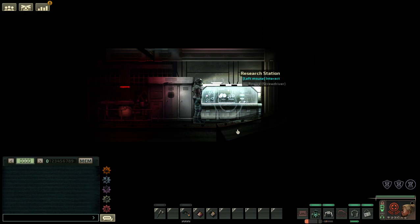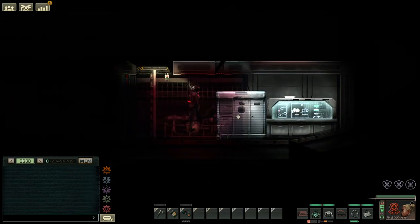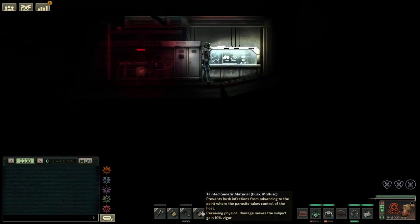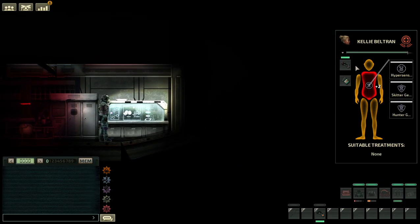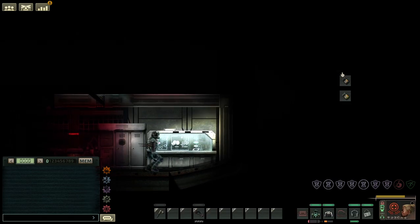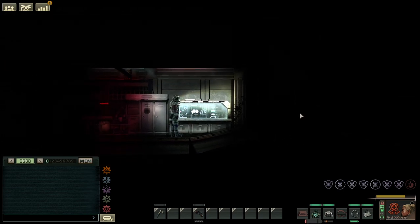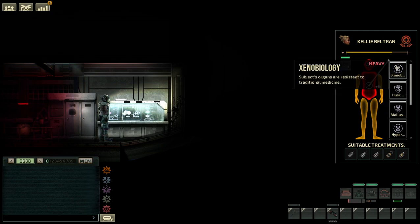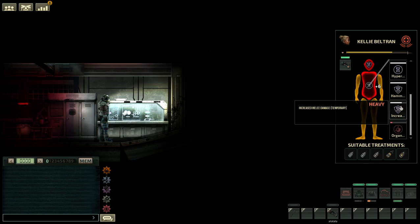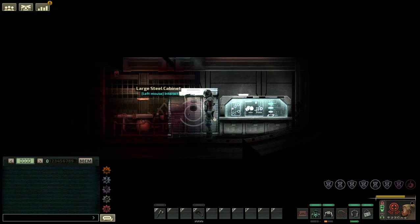Hypersensitivity increases any kind of incoming damage against you dramatically. Both of these genes are tainted. When you equip gene splices and then take them out, the genes are destroyed and you take some damage. You can see the spines on my back — I can shoot them and they regrow after a bit. I've also got xenon biology, which makes normal medicine extremely ineffective on you, and hypersensitivity again. You can see the increased melee damage due to the damage taken from the genes.